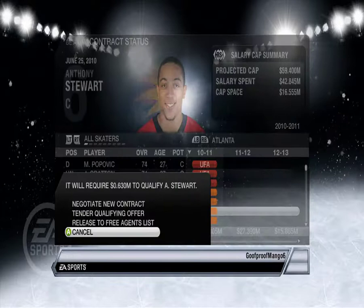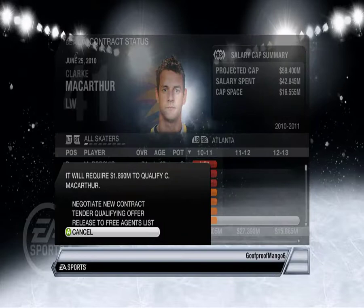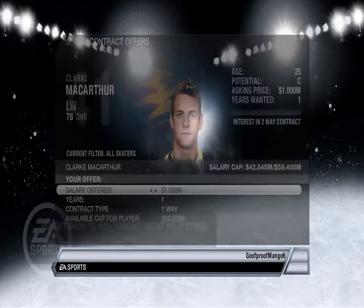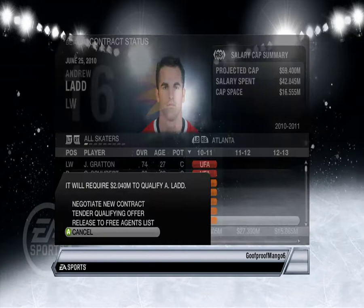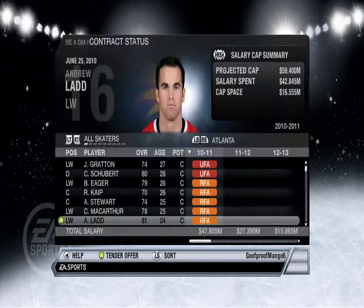Anthony Stewart — did I already negotiate a contract with you? Ah, okay. Clark McArthur — 1.89 mil. He only wants a mil, okay — you can have your mil. Andrew Ladd — 2 million to qualify, he only wants 1.6 — okay. Why does everybody only want a one-year deal? Do they know we're moving to Winnipeg or something?